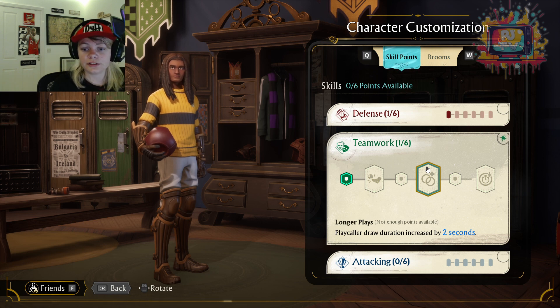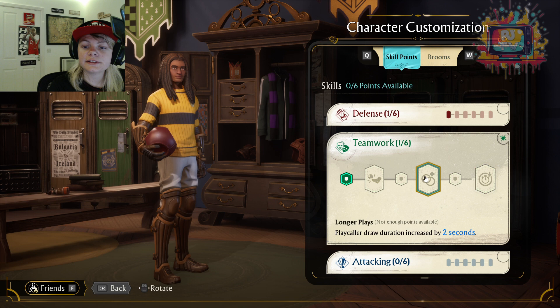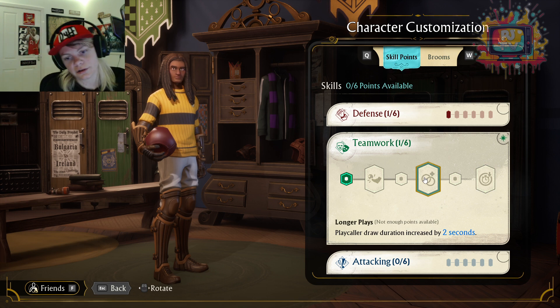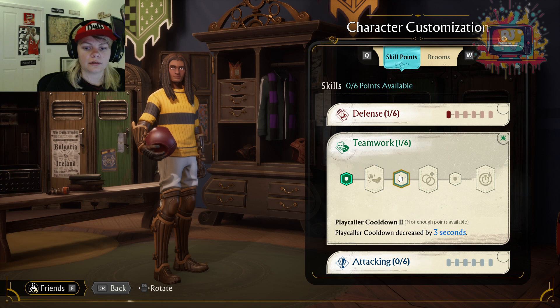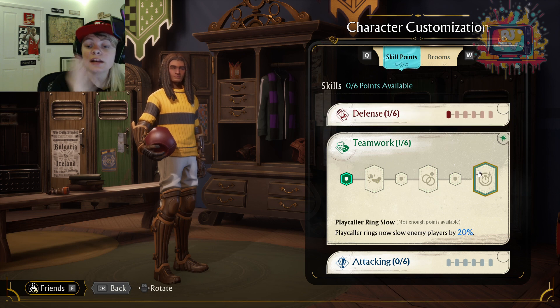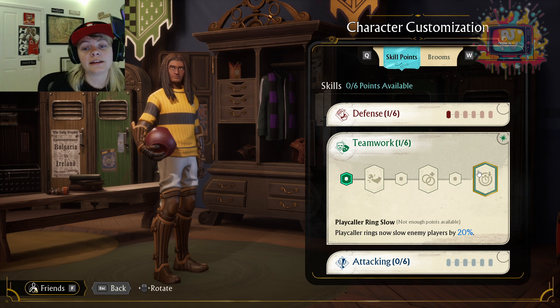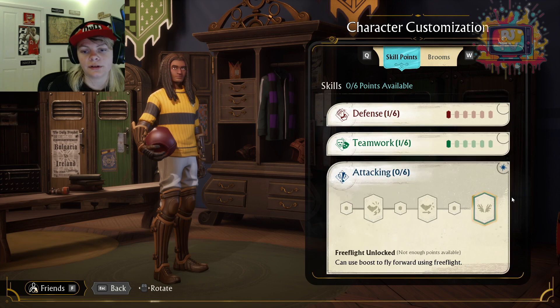Play Caller draw duration increased by two seconds, so you've got two extra seconds, which is quite good. And then Play Caller rings now slow enemy players — I see, the rings are the blue things. So these rings will last longer, and if an enemy player goes through them they are reduced by 20%. Wow, now that is good. I didn't understand at first, but that's very, very good.